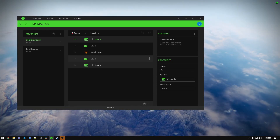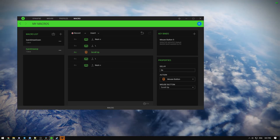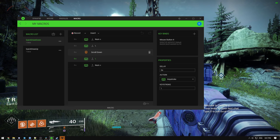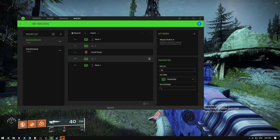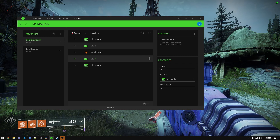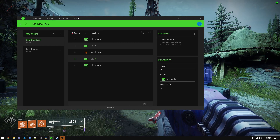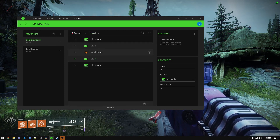Then we stop holding these buttons. There are two options for switching — scroll down and scroll up. There may be a delay between the scroll and releasing the key, but Razer Synapse does not require it, so there are no delays.